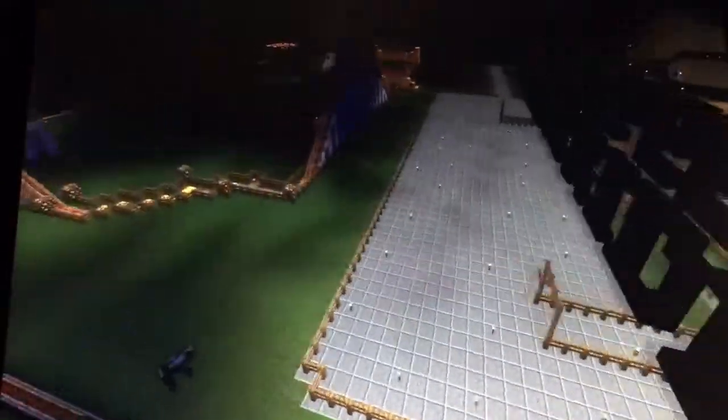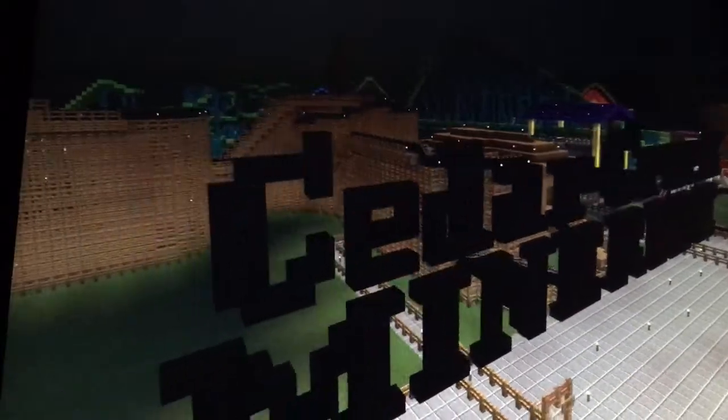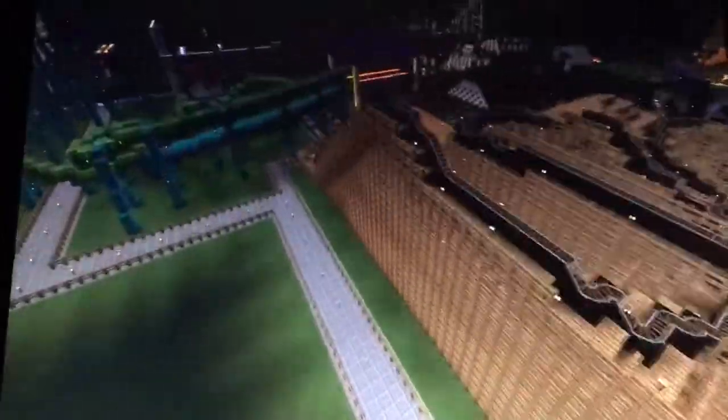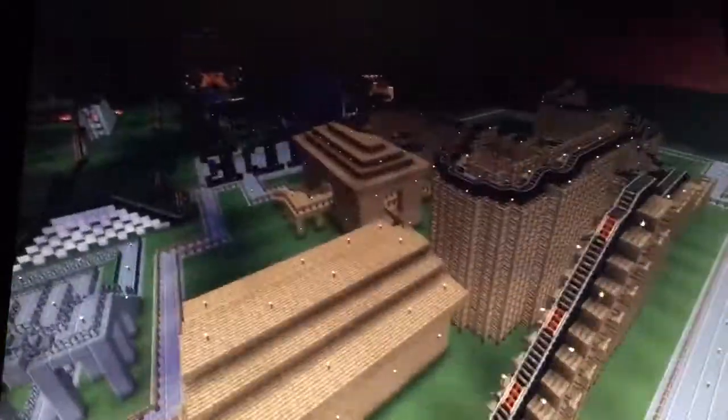That's the Cedar Creek Mine Ride. The locale only took me about 15 minutes to design — it's not a hard locale to make. The Cedar Creek Mine Ride actually has two lift hills, but the second one is definitely shorter than the first one.